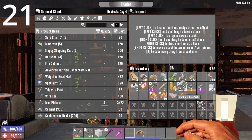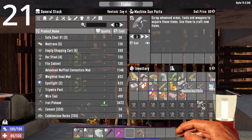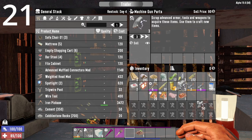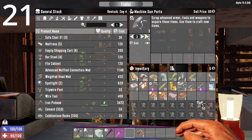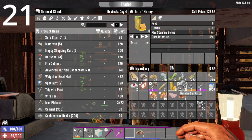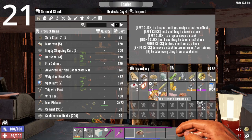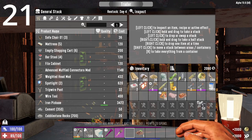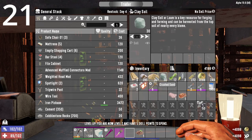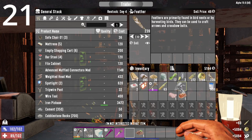Second trader tip: shift left-click items at the trader. Shift left-clicking the machine gun parts gets all three parts at the same time instead of having to click each individually. Same idea when selling — shift left-click the item, then press W to sell it right away. This way you can sell really fast and save time.